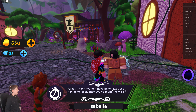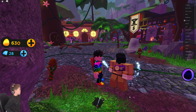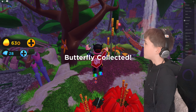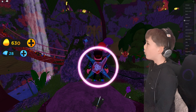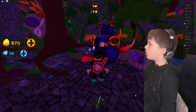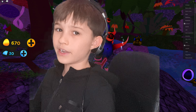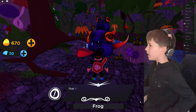Isabella says they shouldn't have flown too far — come back once you've found them all and got the jar. I can see one butterfly right here — butterfly collected, two more to go. We found another egg nearby, and there's a spider-frog character who challenges us: 'Can't accept the fact you'll never be as fast as me? How about a race around this finny pond?'